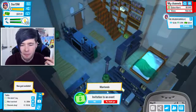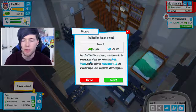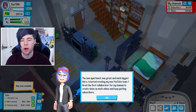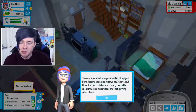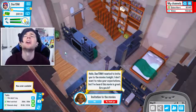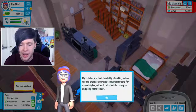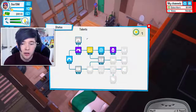We get a Mantendo invitation to an event. It reads: 'Dear Dan TDM, we are happy to invite you to the presentation of our new video game, 8-bit Arcade, coming from Mantendo DS.' Our new apartment is great and much bigger. I started creating my own YouTube team — hired the first collaborator for my channel to create twice as many videos and keep getting subscribers. My collaborator has the ability to make videos for the channel according to my instructions for a monthly fee. We can also upgrade — Easter egg, gain 12% more subscribers with gameplay. Let's do that.